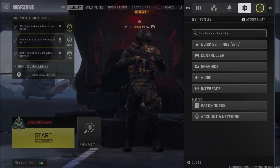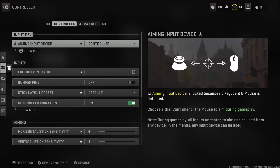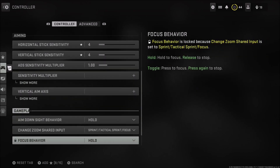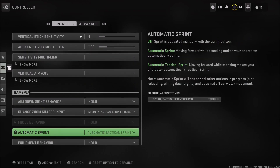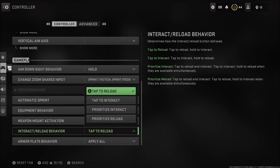On the main menu, go to Settings, then go to Controller. Scroll down and click where it says 'Interact Reload Behavior.' Here there are four options — choose 'Prioritize Interact' and that's it.